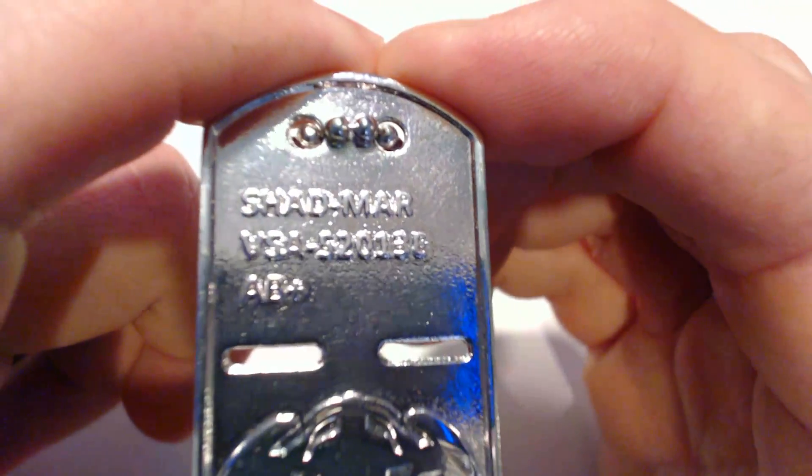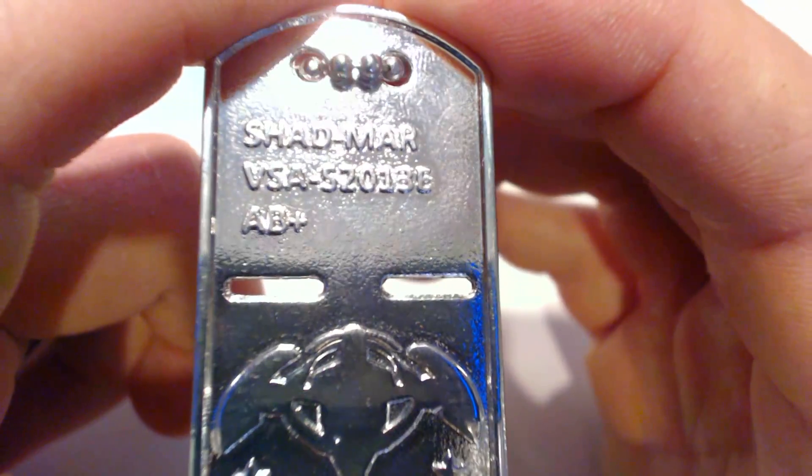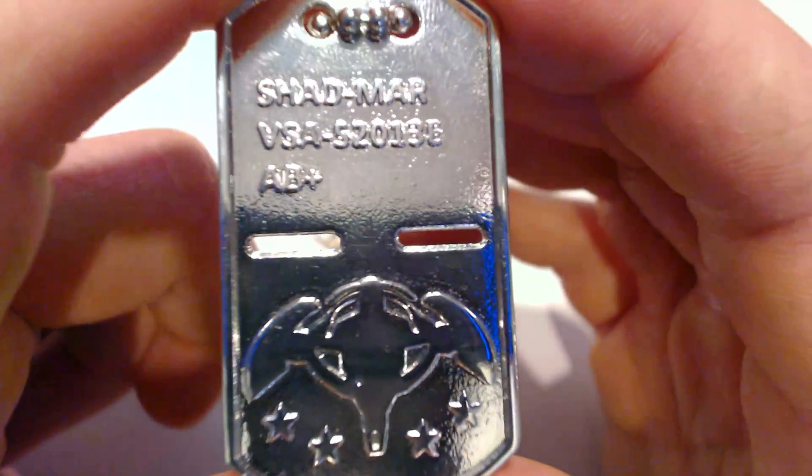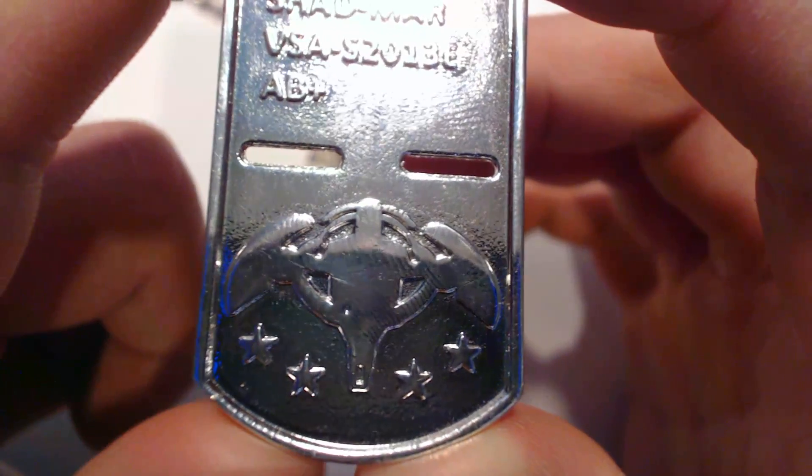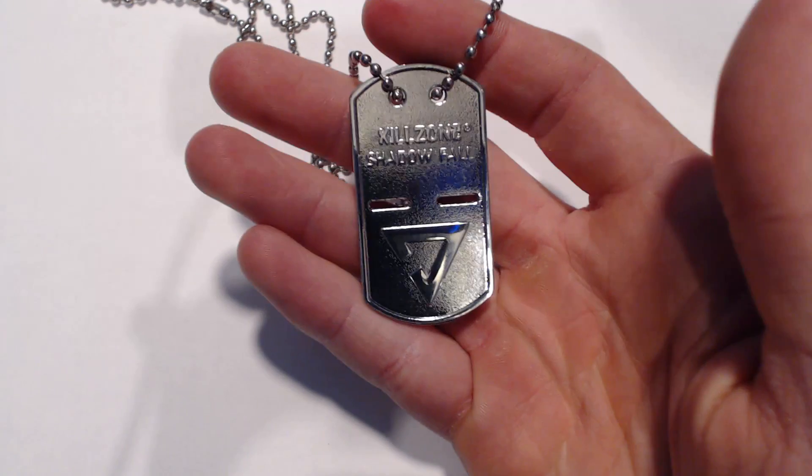On the back side it's got 'Shadmar VSA,' which I'm assuming is short for Shadow Marshall, and it has a serial number on there. What I believe is supposed to be a blood type — AV positive — right here in all raised lettering. On the bottom it has a raised owl drone logo and raised four stars.